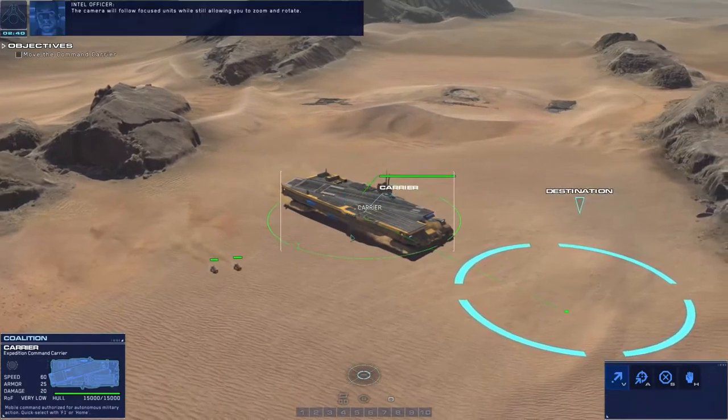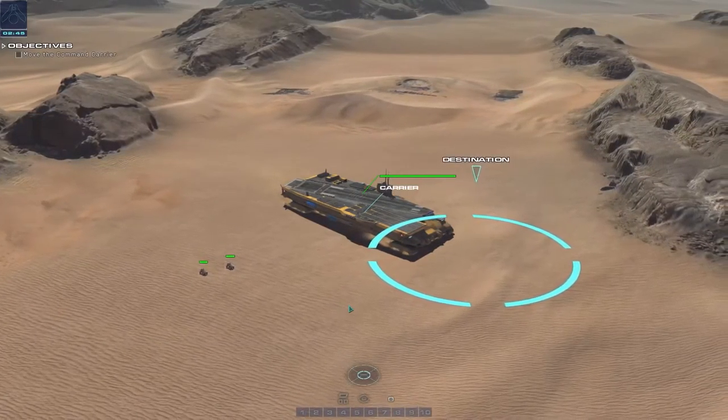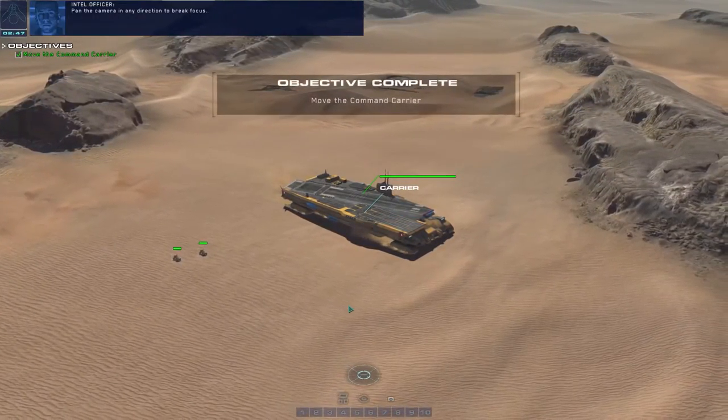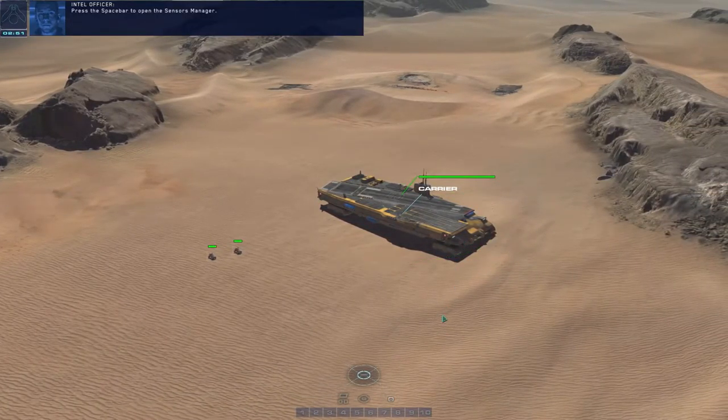Press the F key to focus the game camera on selected units. The camera will follow focused units while still allowing you to zoom and rotate. Pan the camera in any direction to break focus.